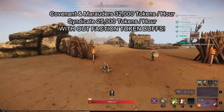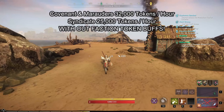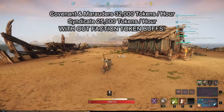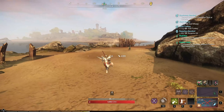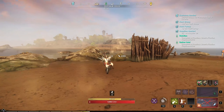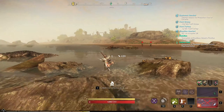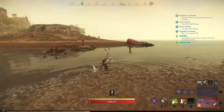Unfortunately for those Syndicate members like myself, it is around 25,000 tokens per hour with no faction token buffs. However, it is still recommended to use this because most players are not level 60 and they can't do Shattered Mountain frequently unless you're with a party. With all of that being said, if you are a solo player, it is highly recommended to do this farm in the early morning when nobody else is online, so you can farm uninterrupted by other factions and reap the benefits.